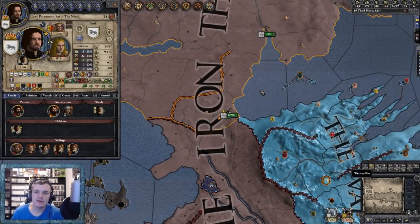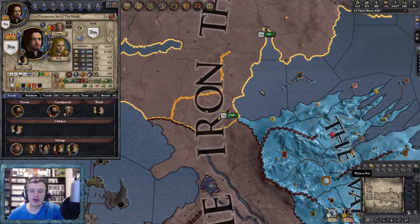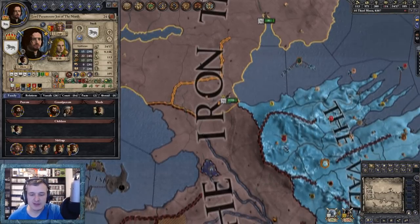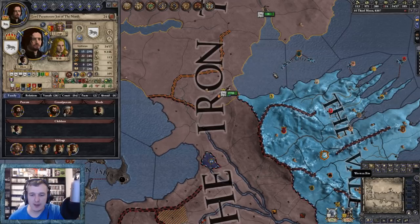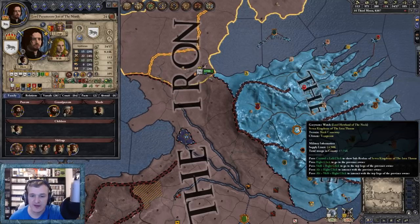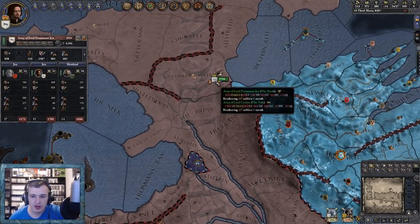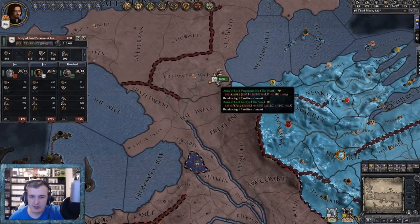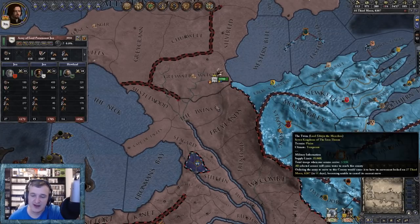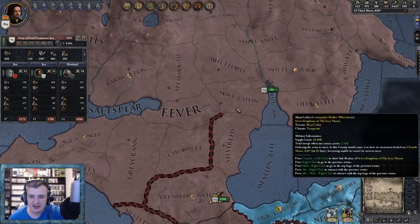Hello everyone and welcome back. I'm Grandmaster Stitch and we're going to be carrying on our Jon Snow playthrough. In the last episode things were looking bleak, but I've recently downloaded the DLC Conclave so now we can actually attach the Vale. I've just sped things along so the Vale could join us, and here we are with 10,000 Vale men along with our 3,000.